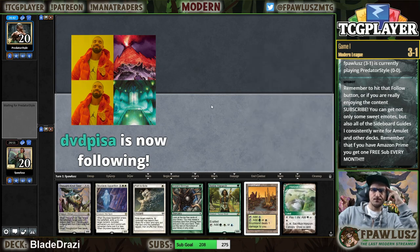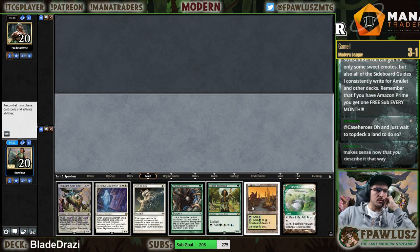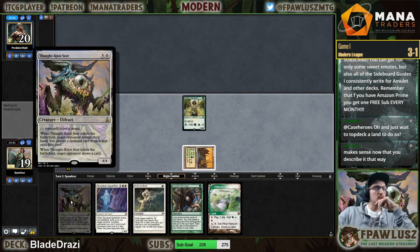DVd Pisa I think will follow — and if I find Eldrazi Temple off the top, we just get to very cleanly slam Thought-Knot Seer.